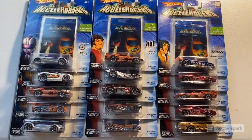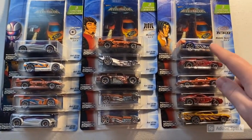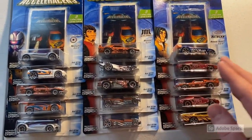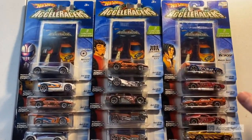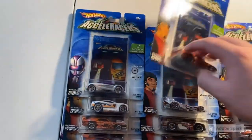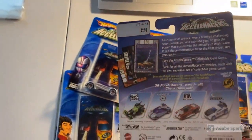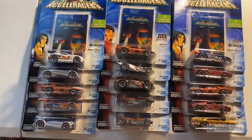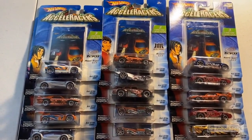So these are the 15 Accelerators we're going to be ripping open today, hunting for some cards. We have a battle spec, a power rage, an orange wing synchro, and more. Before any of you go down in the comments — I know some of you are looking for carded versions of these, but all these blisters are pretty beat up. They either have stickers on them or are just worn, so these aren't mint blisters. These are the 15 we're ripping open today.